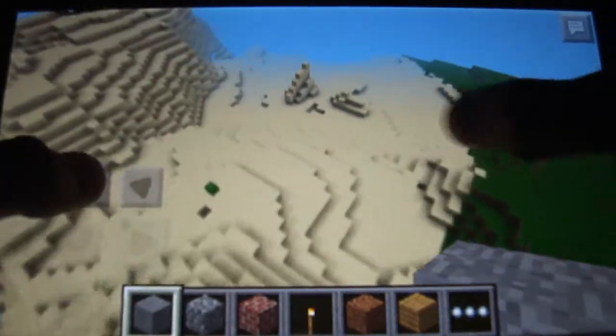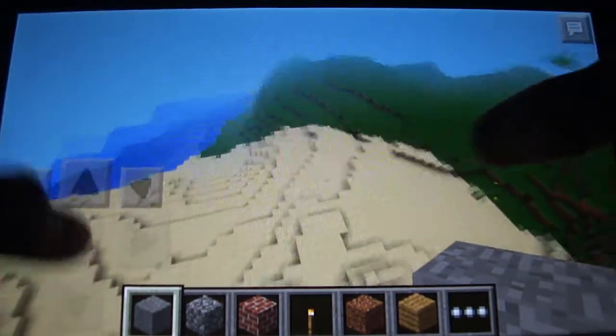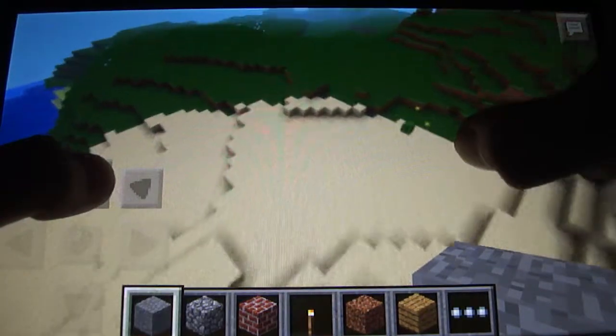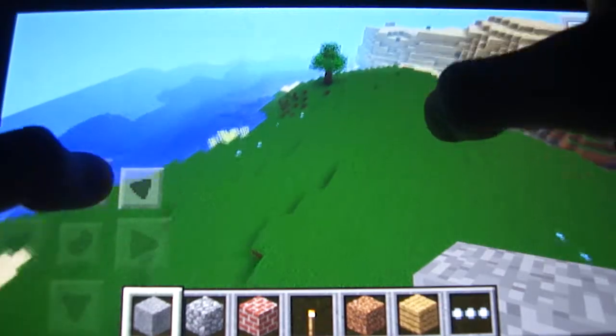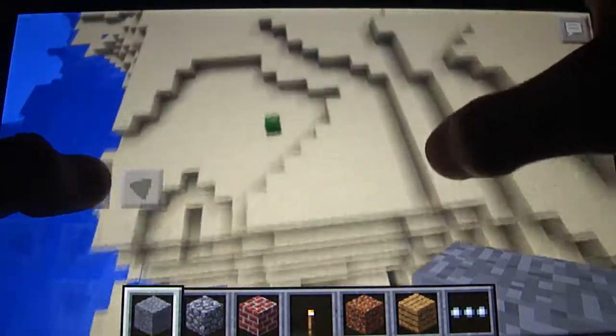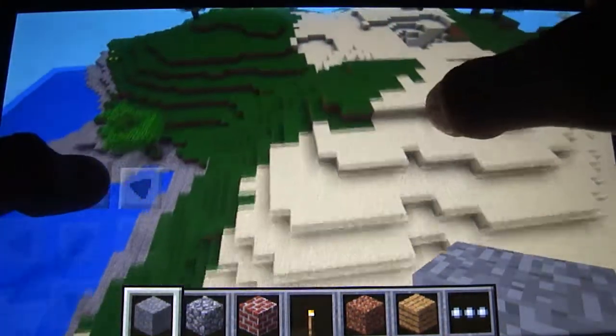Over here is the desert with some cacti. This is probably the most flat part of the seed on this side. There's also a bunch of gravel, so if you want flint, you could get it there.